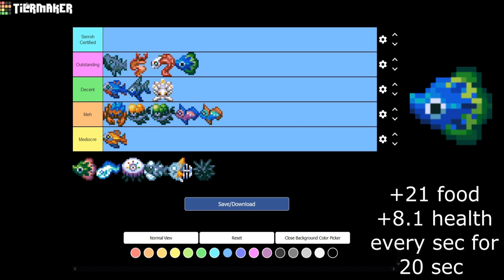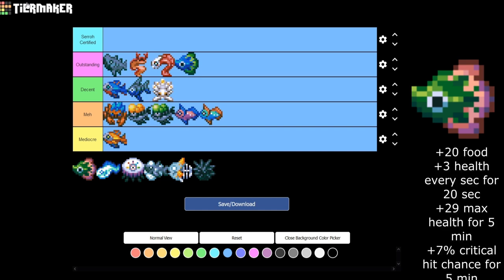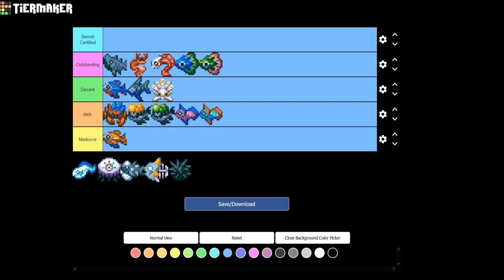Moving on to the Emerald Featherfish — it gives plus 3 health every second for 20 seconds, plus 29 max health for 5 minutes, and plus 7% critical hit chance for 5 minutes. This is super good. I almost want to put this in Suro Certified, but I'll put it in Outstanding because Suro Certified means absolutely perfect, must-have. This is definitely borderline — it has so many useful buffs, and that critical hit chance is going to help you out so much on boss fights.